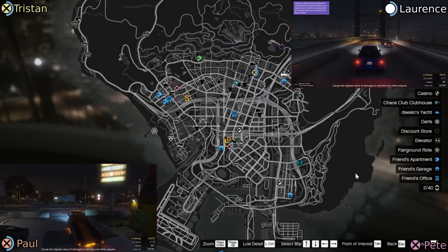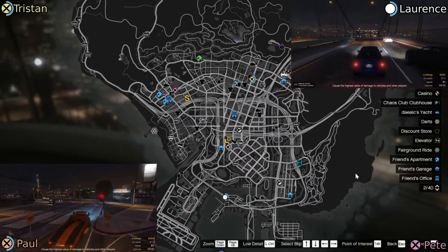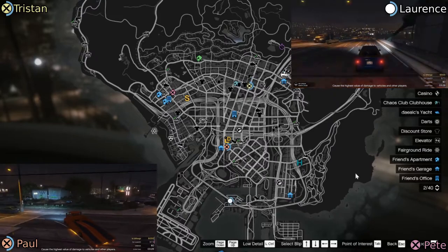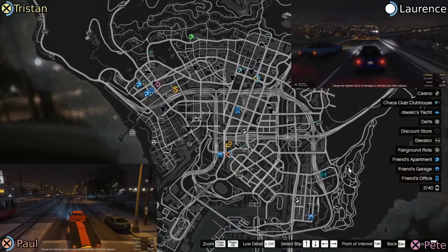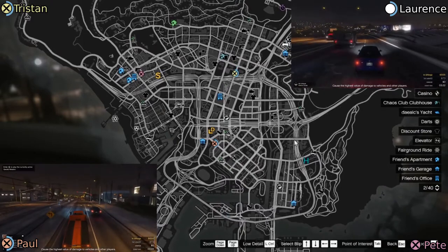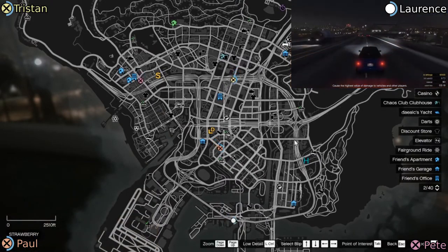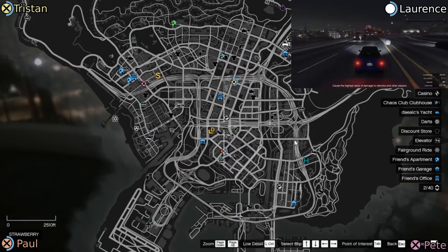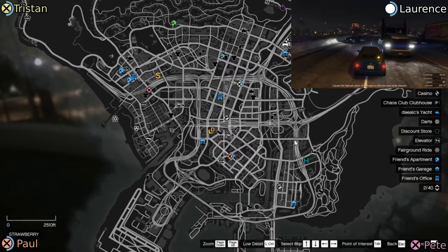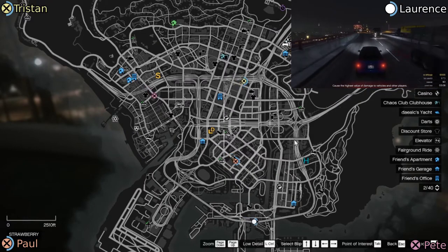Paul, if you can go through the ghetto towards the Simeon docks, that would be much appreciated. It's just taking me an 18-point turn to turn around — I'm not judging your driving skill, I'll let the viewers do that for me. Lawrence is proceeding along, staying on the highway, crossing over the old docks, and approaching the Simeon docks.